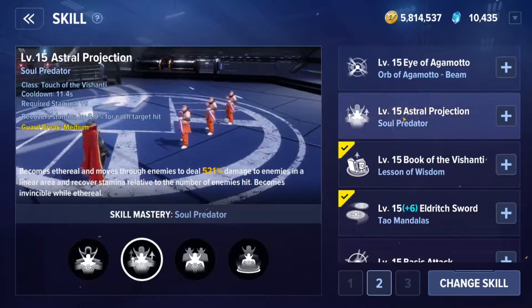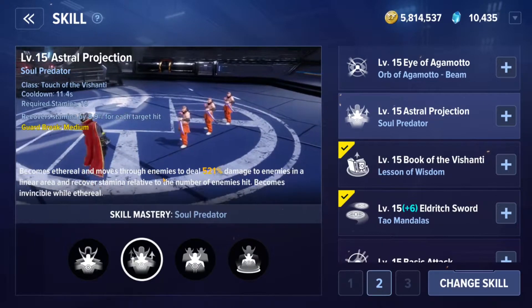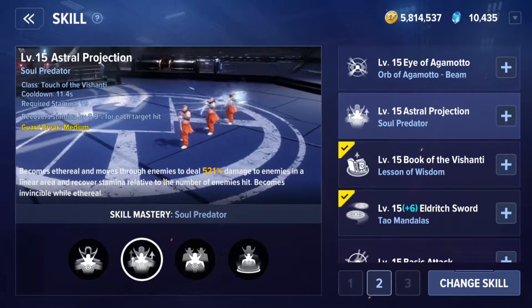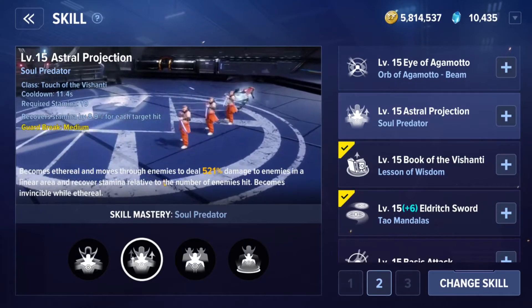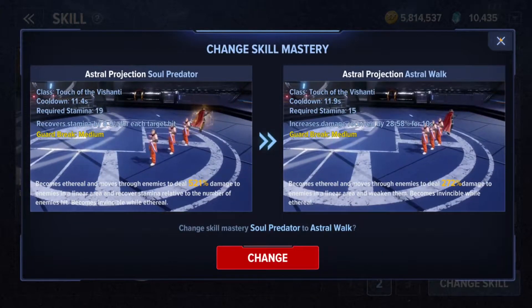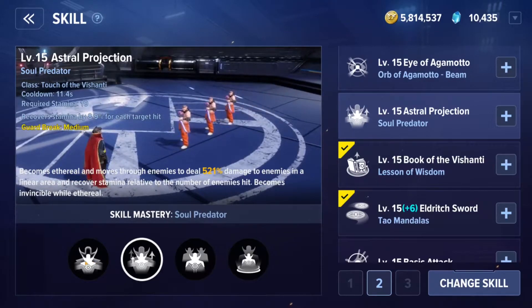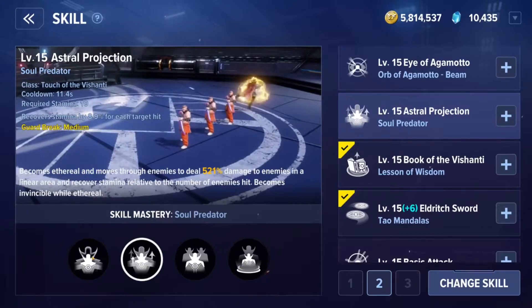The Astral Projection skill recovers 9% stamina for each target hit, but in most cases you're hitting a single target, so you're only getting 9%. This might work in the beginning stages but in the latter stages it really doesn't. The only thing Astral Projection is really good at is adding an iframe for Dr. Strange, which doesn't exist on a lot of his skills. Comparing Astral Walk versus Soul Predator — recovering stamina versus increasing damage received by 28.58% — I'd go with Astral Walk.